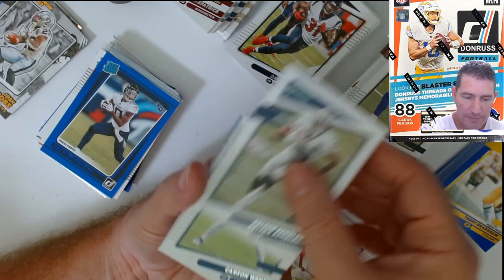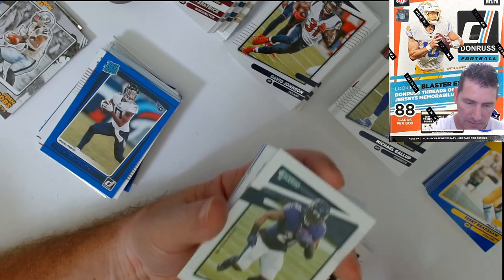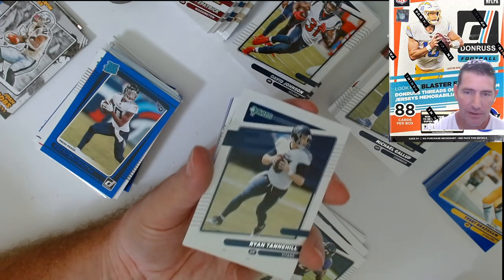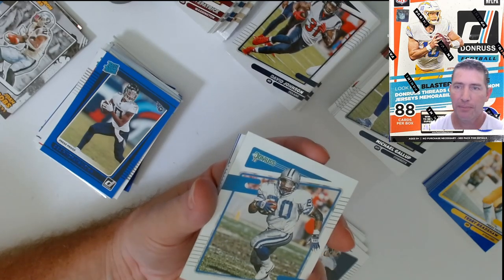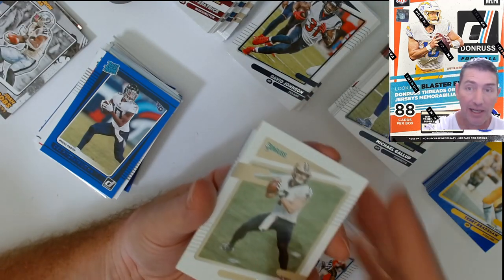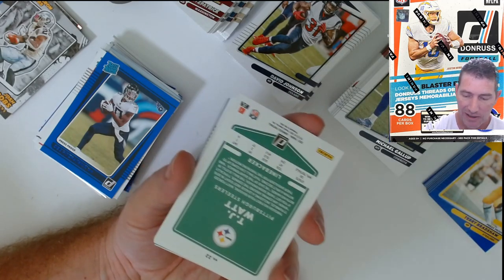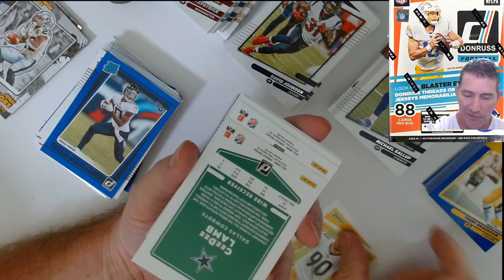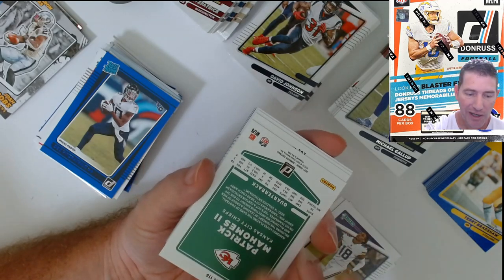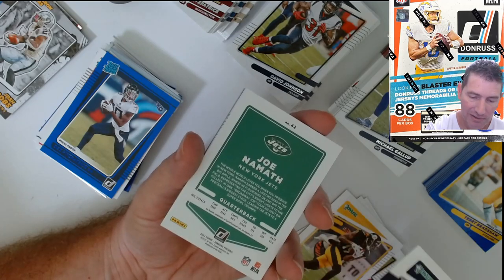Baker. I think the Browns need to give Baker a class on down and distance, because that cat will have like third and three, they call a pass play — fine, whatever — and he'll have a lane open right in front of him but he chucks it 30 yards down the field to the sidelines. Most of the time it doesn't get caught. It's Hunt who has to go, but Baker had a lane open — he could just run for the first down easily. He's had a lot of different offensive coaches but that cat does it over and over again. He's just a chucker.